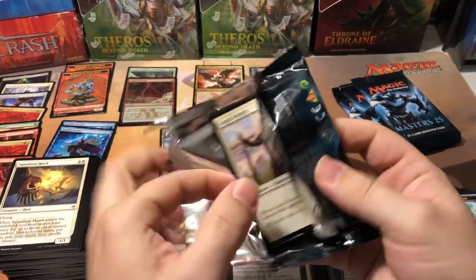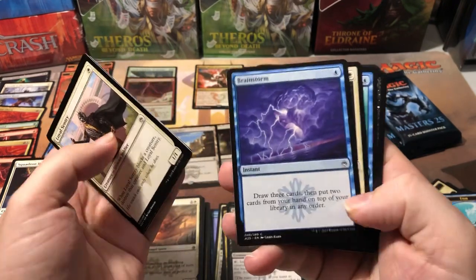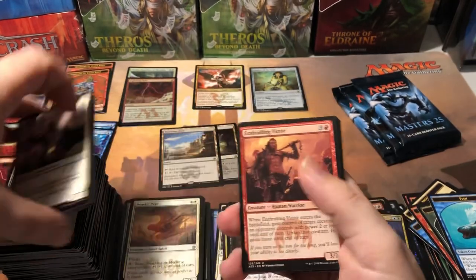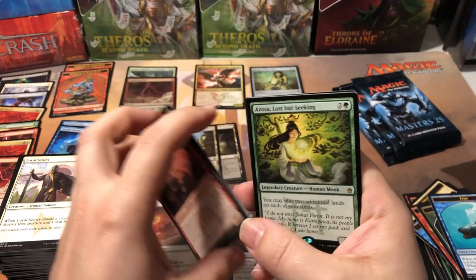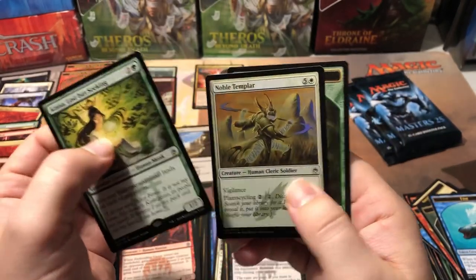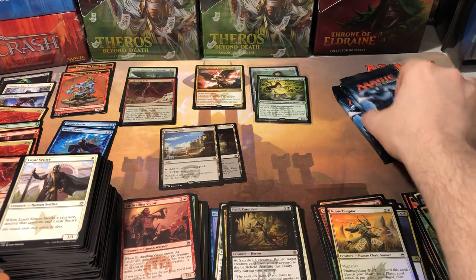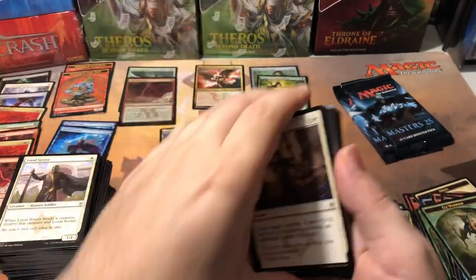This has turned into a kind of long video but I was just excited about opening this one because it's not a cheap box and it's a really cool set with lots of good cards. Brainstorm - that was the original scry card but you get to keep one. Disfigure, Colossal Dreadmaw. Uncommons: Enthralling Victor, Rancor, Genju of the Spires - a great little uncommon. And Azusa Lost but Seeking - nice! This is the most expensive rare in the set at thirty-five dollars. Another good hit! Noble Templar and an Elf Warrior. Putting her right in a sleeve.